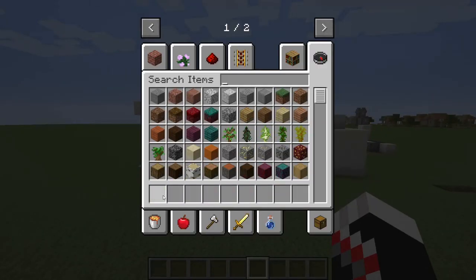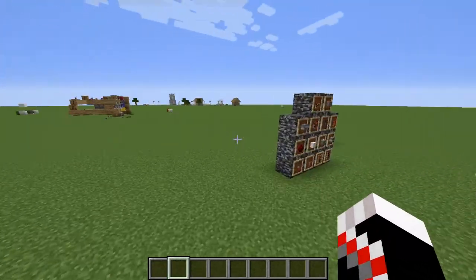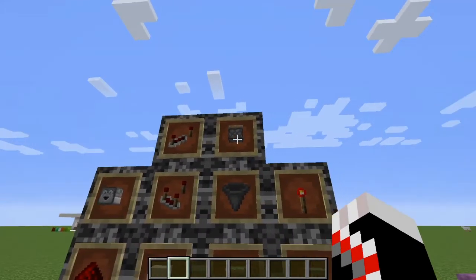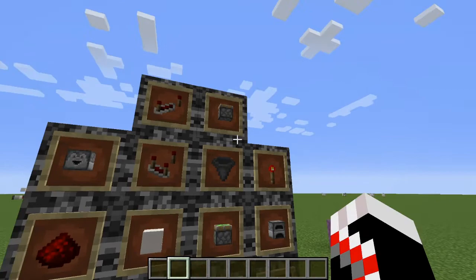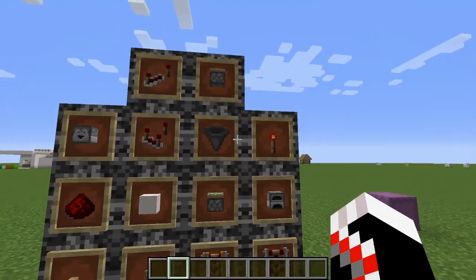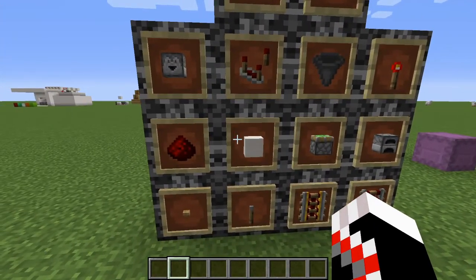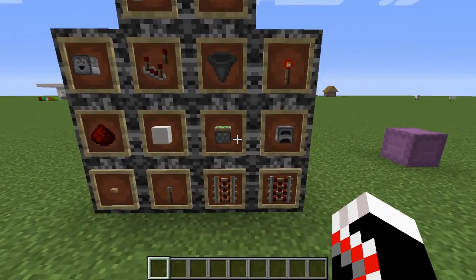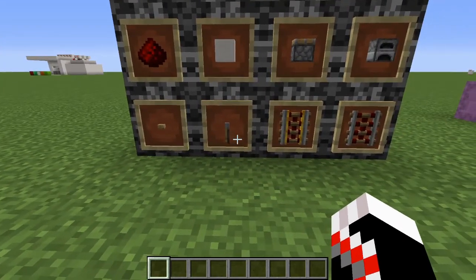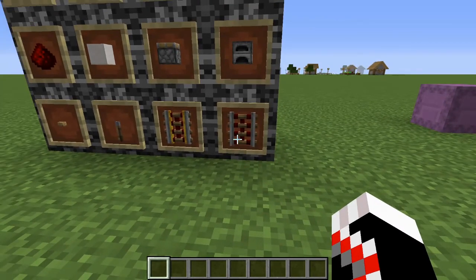That's what it looks like, so let's build it. The items you are going to need are a bunch of repeaters, sticky pistons, droppers, comparators, hoppers, redstone torches, redstone dust, quartz — well, any type of block — sticky pistons, furnaces, any type of button, levers, rails, and activator rails.